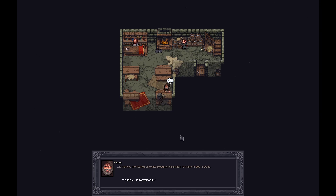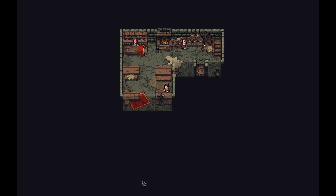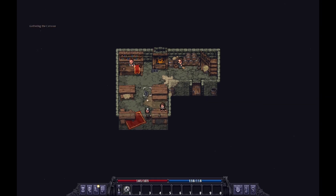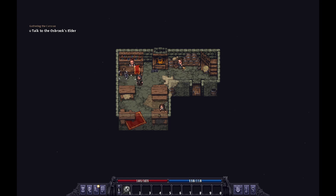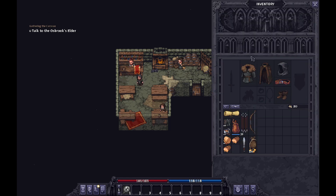Alright Varen, what do you want this time? I'm going to skip through this really quickly. Basically he wants me to go talk to the local mayor or something so I can go accept a quest, and then we can go buy some horses and get out of here.